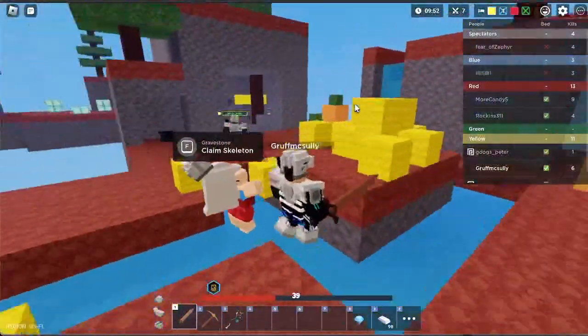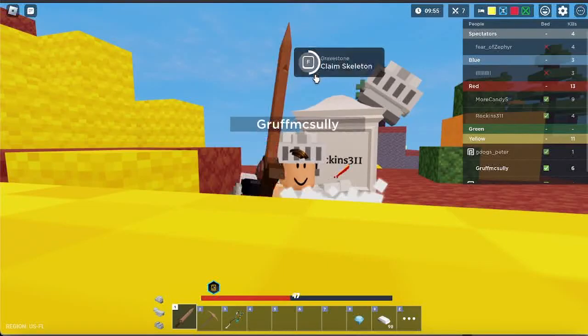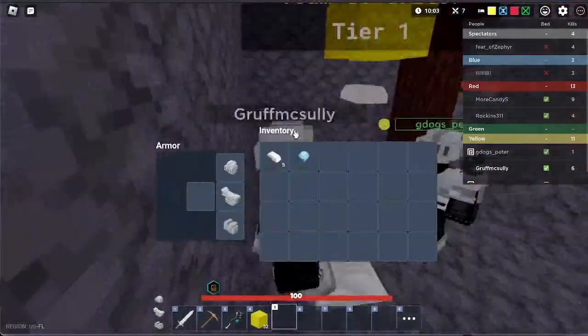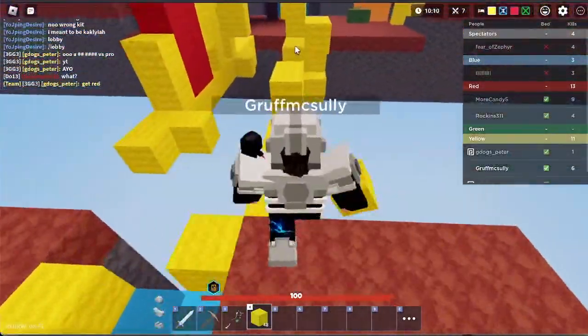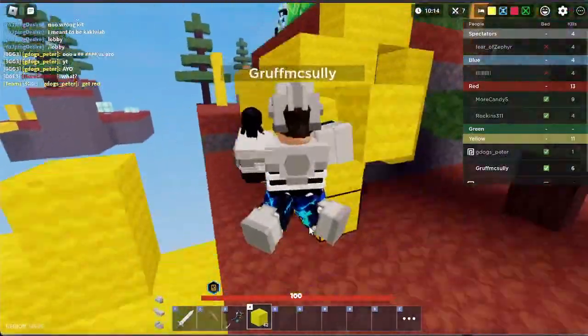Okay, so you can see here — they have a gravestone. I just hold F real quick, I get it, and now I have a skeleton. I'm not super sure, but I think the saved skeletons you have will persist even if you die.